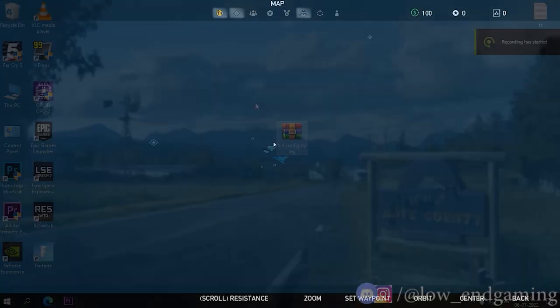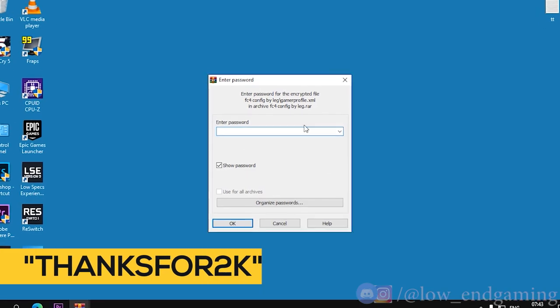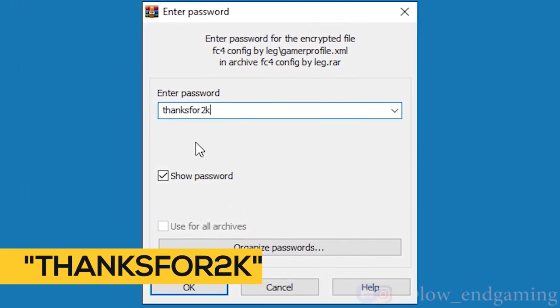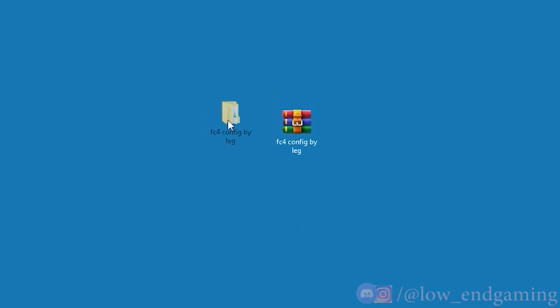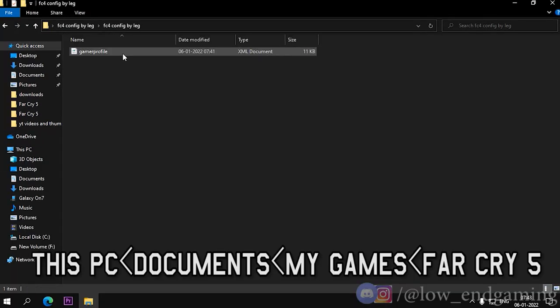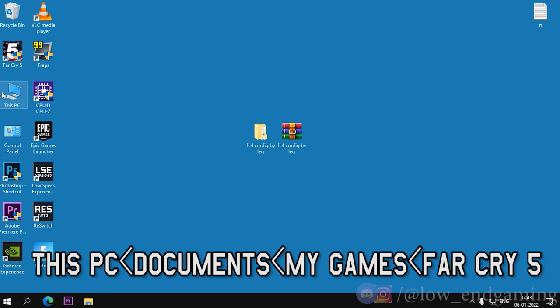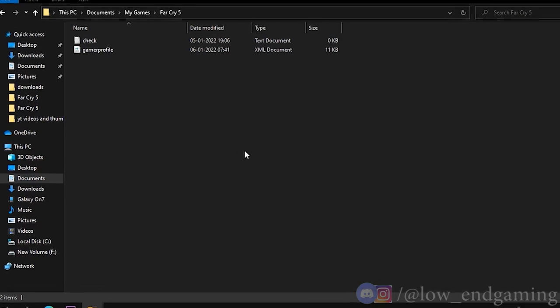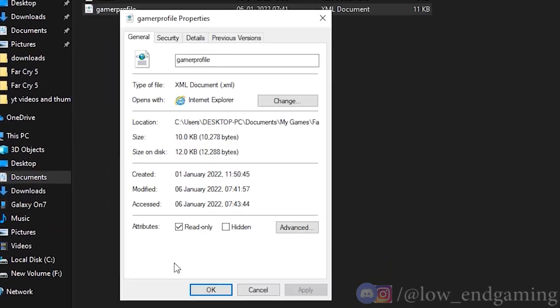Go down in the description and download the Far Cry 5 config file. Extract it — the password is 'thanks for 2k'. After extracting, copy the config file, then go to My PC, Documents, My Games, Far Cry 5. Then paste and replace the file.